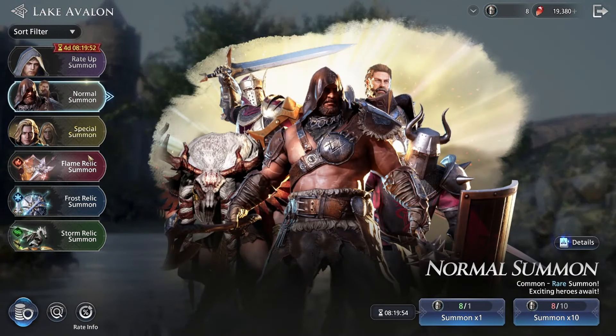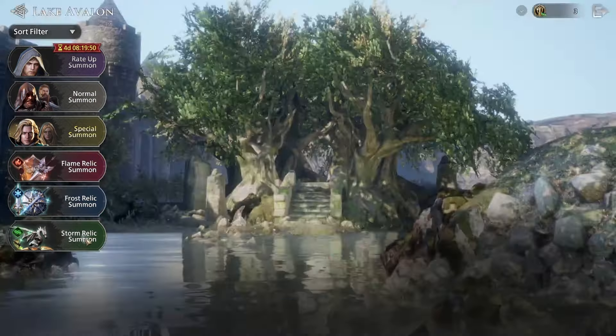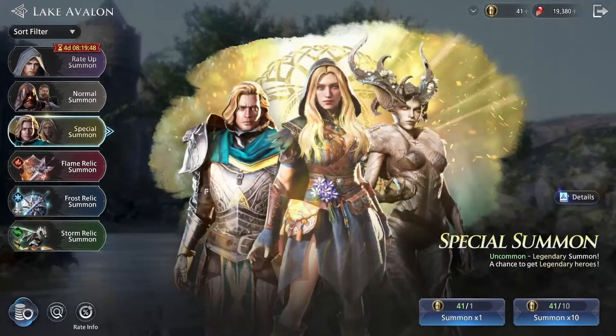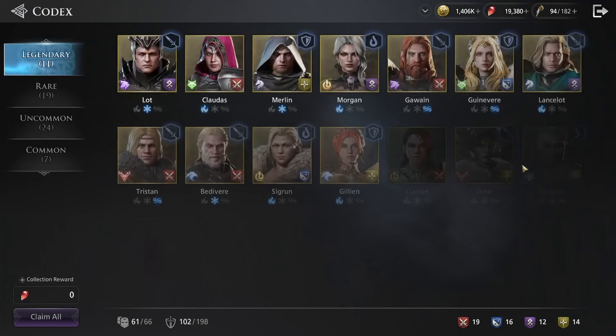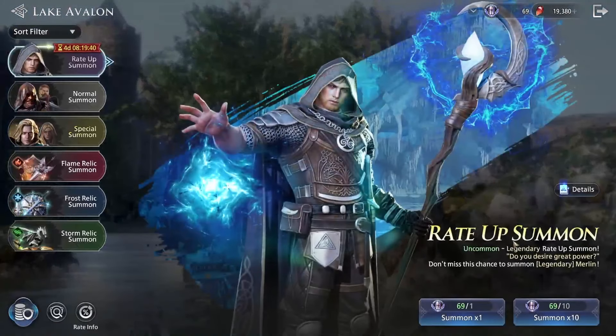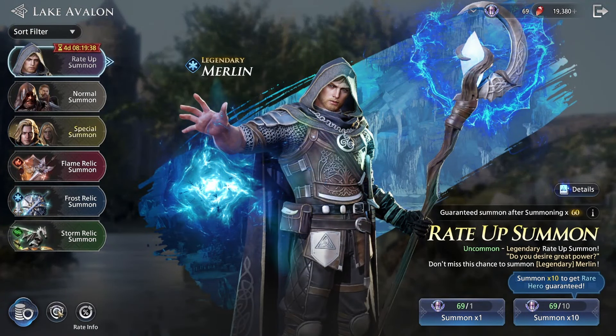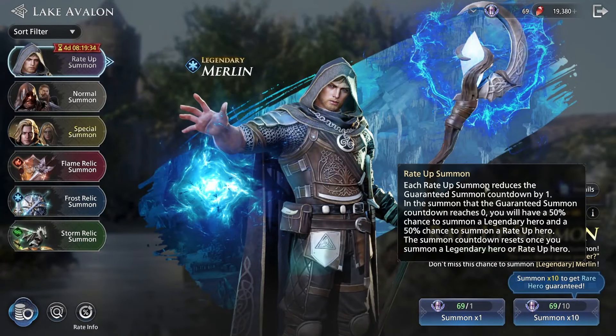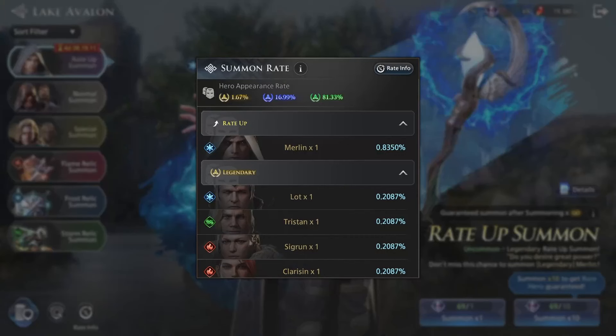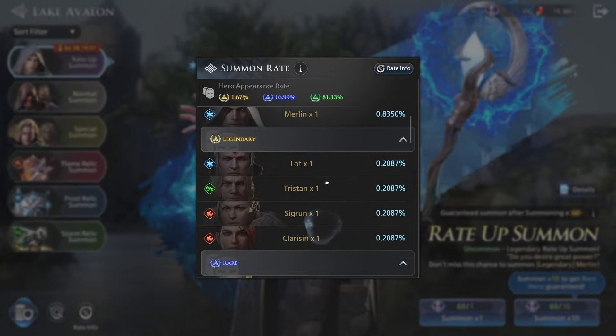I have nothing to do as a warm-up summon — checking quickly, nothing there. We're going straight into it. You might ask why I'm not pulling for Marilyn — if we go back to the summoning pool, that's not here.